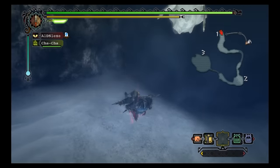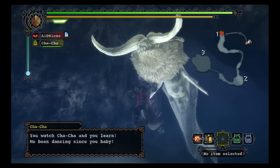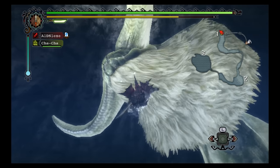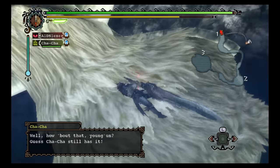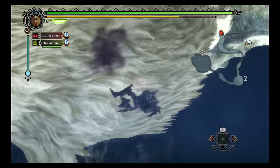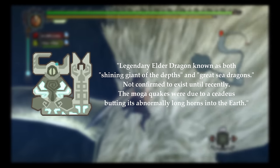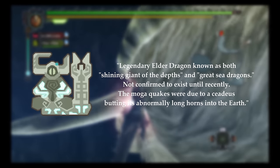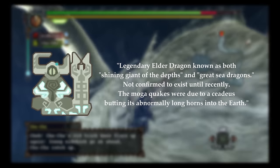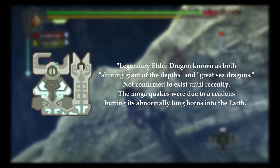Ceadeus is a gigantic Elder Dragon, most similar in body shape to a whale. It stands at a whopping 5,837.2cm and is the final village boss in Monster Hunter Tri, only fightable in single player. Ceadeus is fought entirely underwater in a unique location called the Underwater Ruin. The in-game description reads: 'Legendary Elder Dragon, known as both Shining Giant of the Depths and Great Sea Dragon. Not confirmed to exist until recently. The Moga Quakes were due to a Ceadeus butting its abnormally long horns into the earth.'